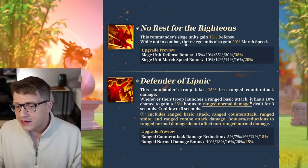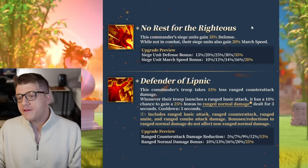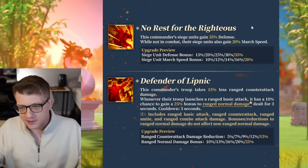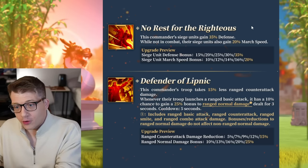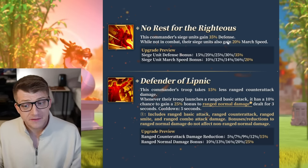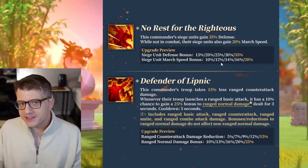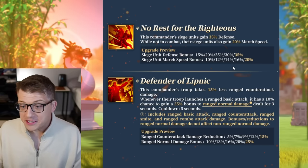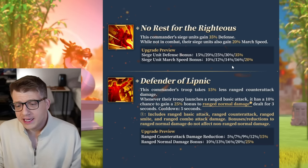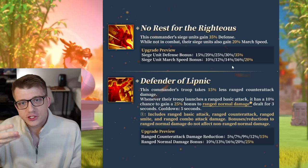The second skill gives this commander's siege units 35 defense, and while not in combat their siege units also gain 20 march speed. So if you're already being hit you won't get this, but if you're just trying to get to or away from the battle, you'll be super fast. 35 defense is a ton — we already have a lot of health on commanders like Gajah Mada, who has around 40 health too, so this is going to be a super tanky pairing, especially since Gajah Mada also does some mighty healing.